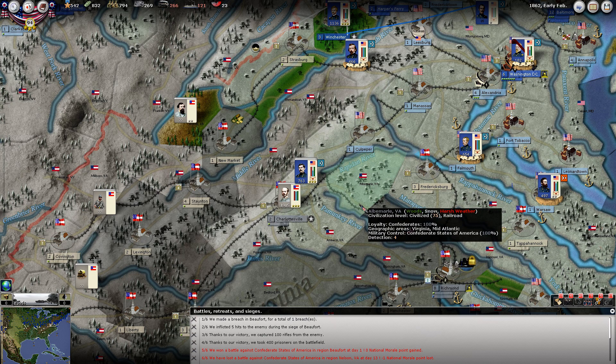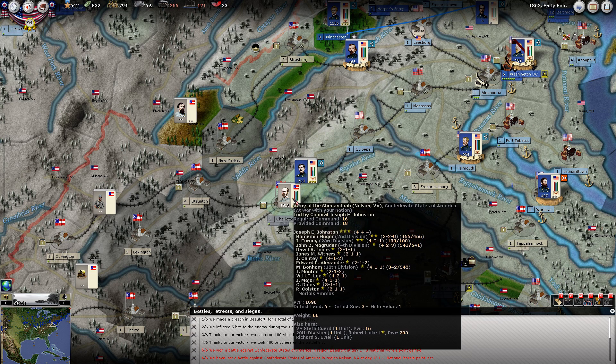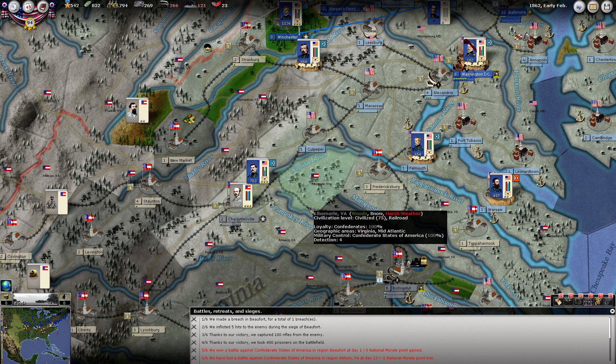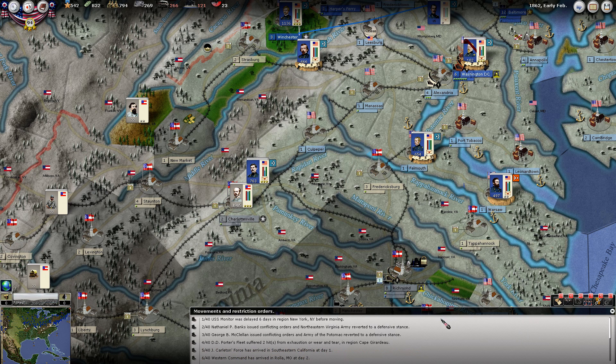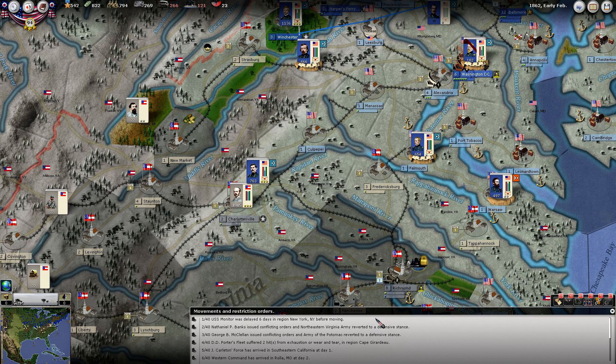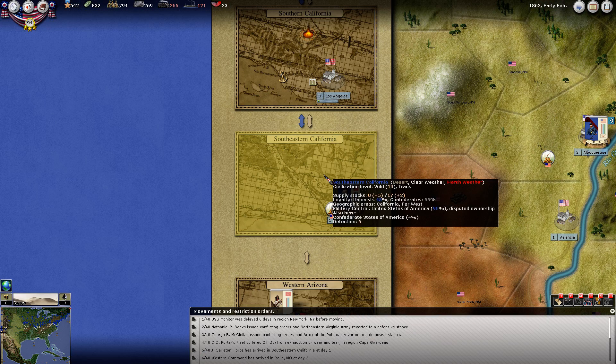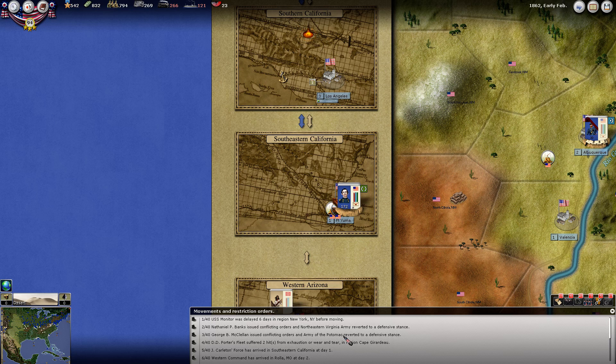If I had quit screwing around and put him in there last turn, we might have been a little better off - but it's what I get. The monitor was delayed before moving. Banks issued conflicting orders and reverted to defensive. And so with McClellan - he failed to be activated, so he did take that up to 35% defensive penalty when he moved in there. Porter's fleet from wear and tear. Carlton has finally arrived down here.